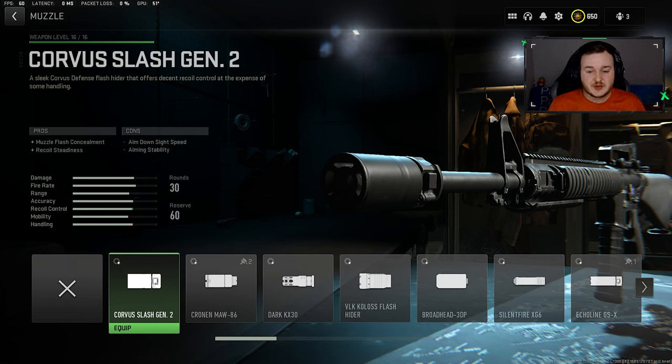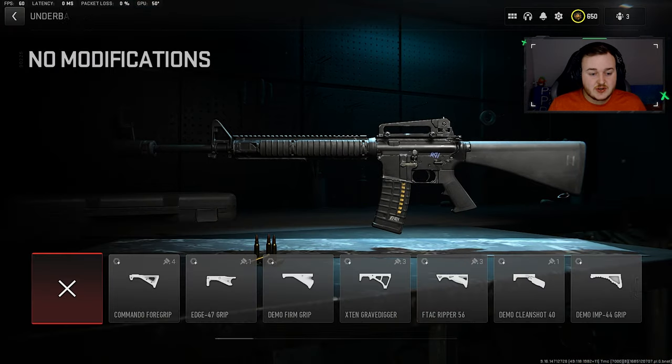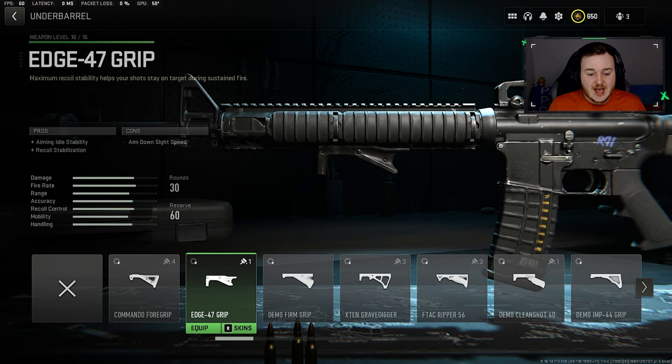Since the M16 did get a fire rate buff, this weapon's gonna be everywhere — it's hard to control without attachments. The Slash Gen 2 can help the M16 be more calm, more on point, and accurate. The weapon becomes really easy to control, so this attachment is a must-have for the M16.